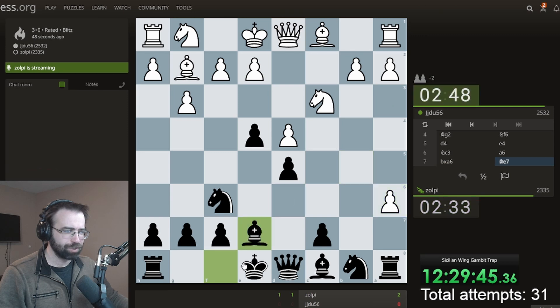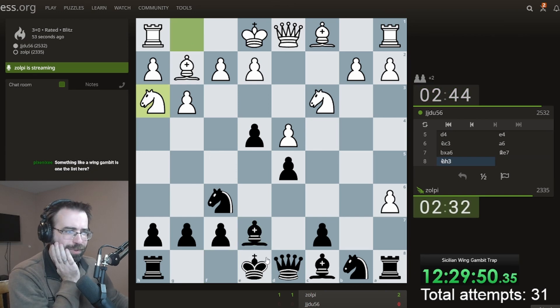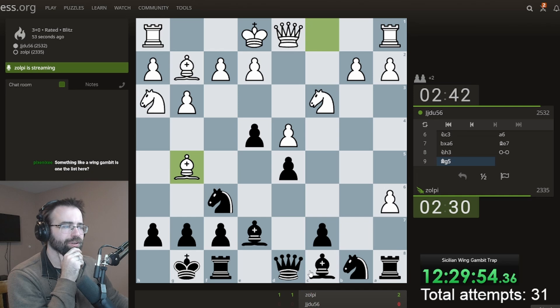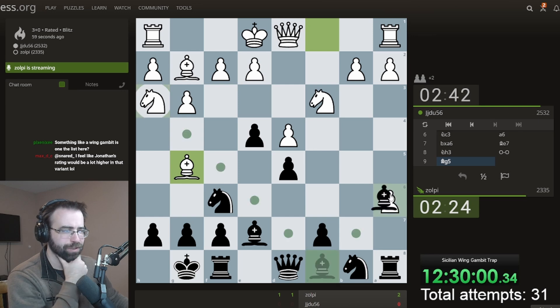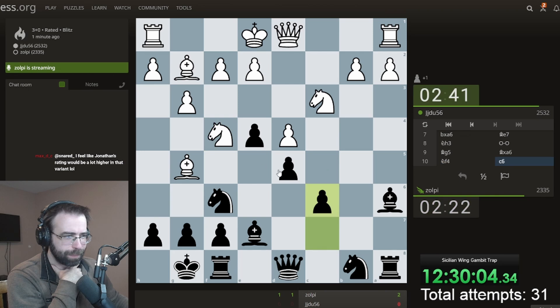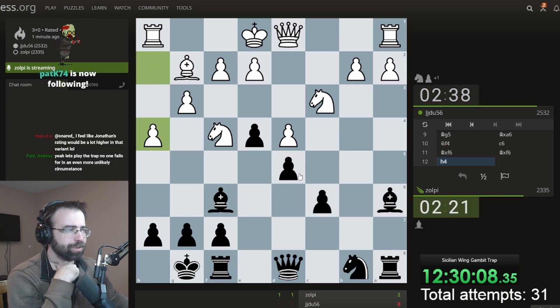Let's just position this thing and get castled. The point of this gambit should be that we're trying to give up some material on this side of the board in order to get some files, as if it were a Benko Gambit. He is insisting on trying to attack my center, which makes a lot of sense - this trade will come at some point.